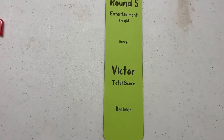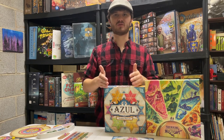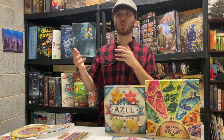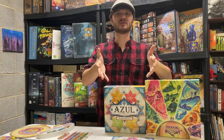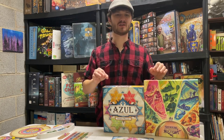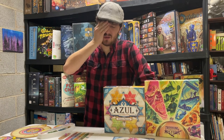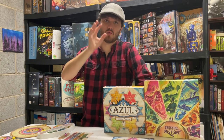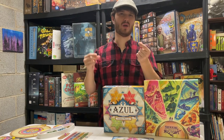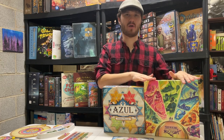Round five: Entertainment. Thought — Trekking Through History wins! What I love about this game is that it makes adaptive strategy feel thematic. You're adapting to the options given to you — of course, because you're just a traveler, not the person in charge of the time machine. In Trekking Through History I saw players many times sitting and agonizing over which option was best for them right now. In Azul, turns go quite quickly — very rarely do you see someone really agonizing over a decision. That's where Thought goes for me.